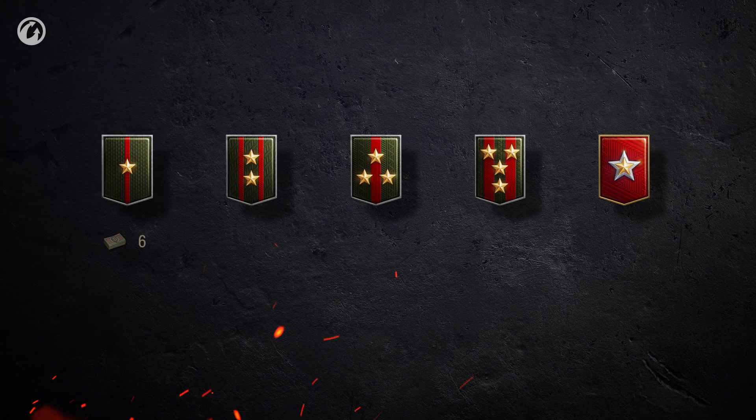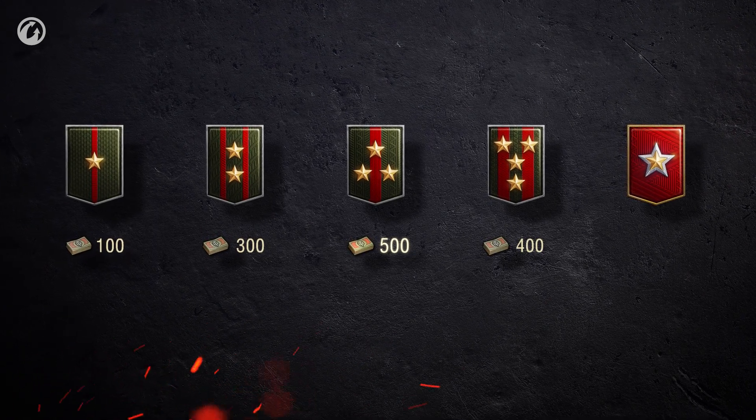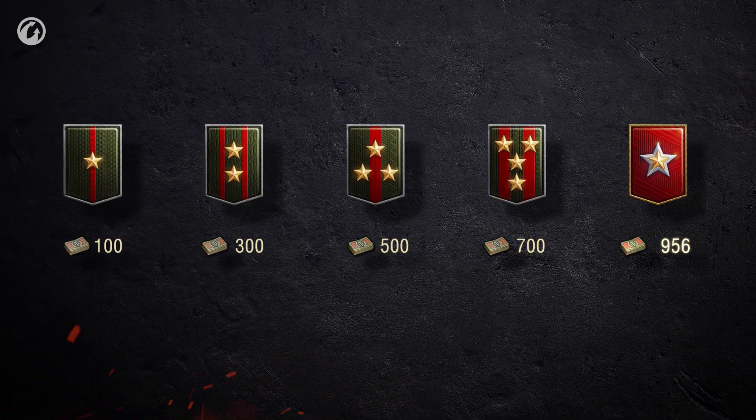It'll be easier to gain bonds in Ranked Battles now. Those who achieve the first rank during a stage will get 100 bonds; for the second rank, 300 bonds; for the third, 500; and for the fourth and fifth ranks, 700 and 1,000 bonds respectively. This will allow players to not focus on finishing seasons so much, and will also encourage players who aren't able to participate in all stages but play actively during those they can.